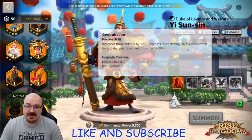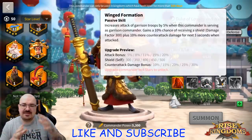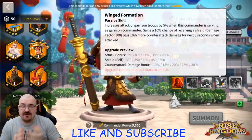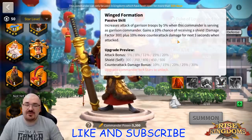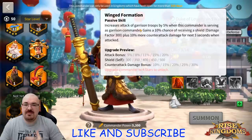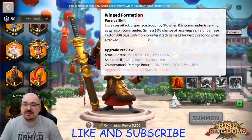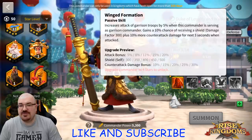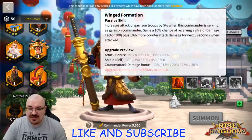Then we have the fourth skill. I mentioned YSS might have utility for field battles, but there's a glitch in the text — there wasn't supposed to be a period there, which gave the impression the skill was half-garrison, half-field. But the whole fourth skill is only for garrison. That was the answer I received, so it doesn't really have much utility for field battles.